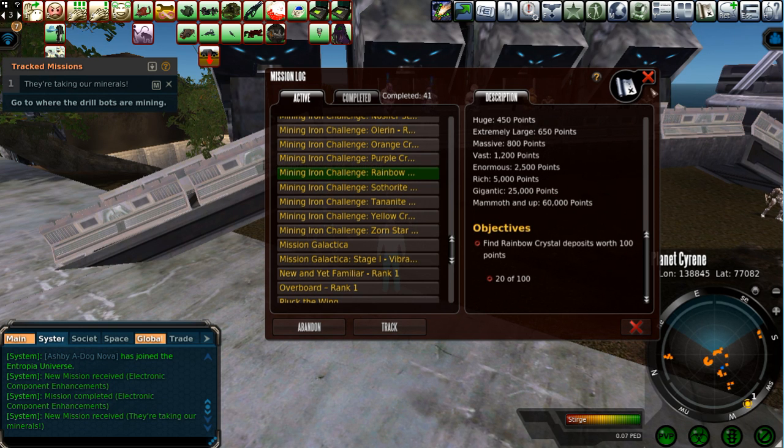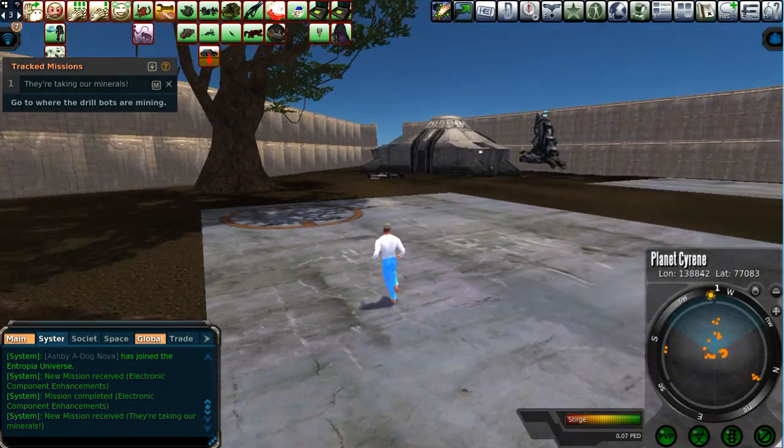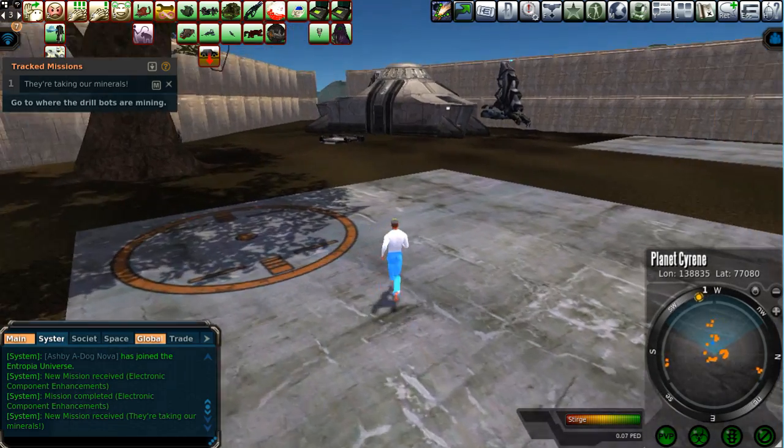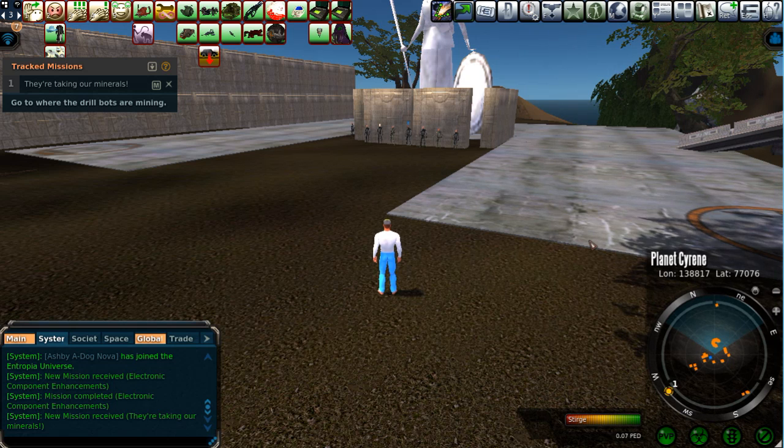Rainbow Crystal definitely will be a good markup, and I know that it does sell in this auction house here. The auction house here may be slow to sell, but most usual resources — if it's used in one of the missions here, like Green Crystal, Yellow, Blue, Kaizenite ore, and Zornstar — that sells pretty reasonably as long as you keep the markup within the current range. The other crystals do sell too — they are used in various blueprints, and we're going to cover that way later.